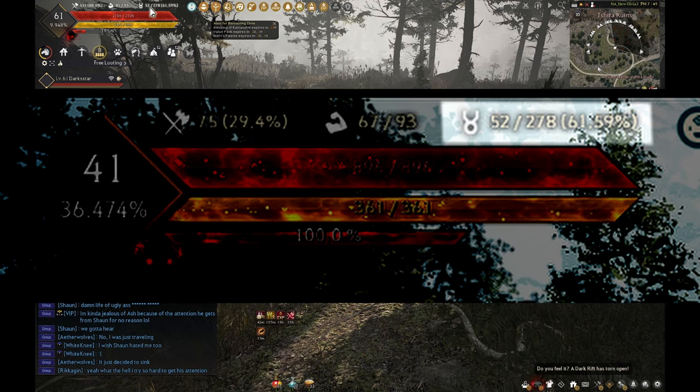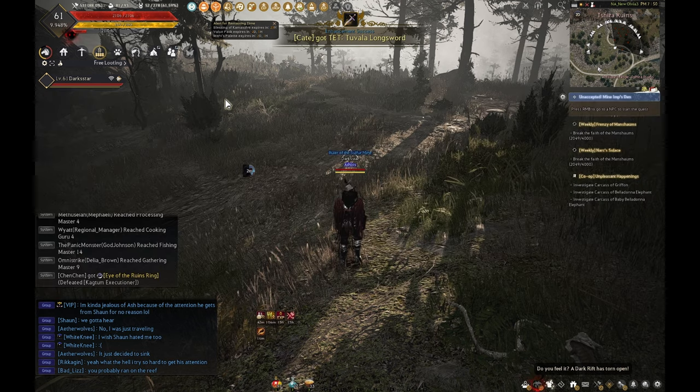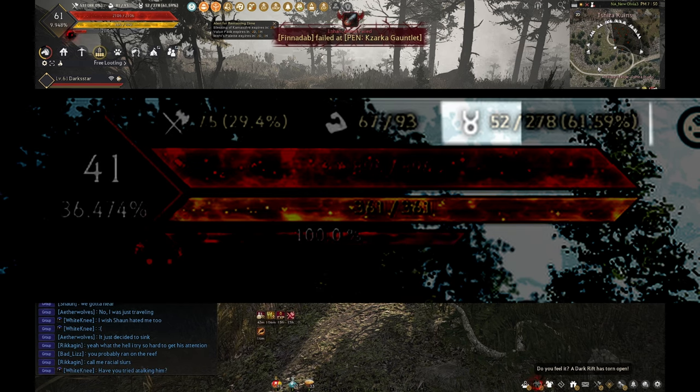Contribution points are these numbers up here above your health bar to the far right. Just like energy, there are two numbers. The number to the right is your total account contribution, and the number on the left is how much contribution points you currently have that you can use.